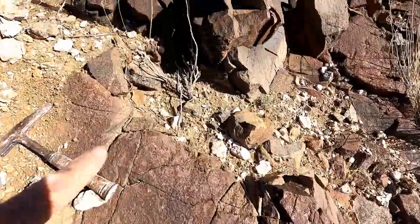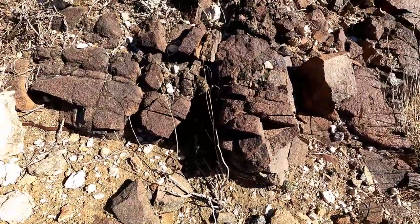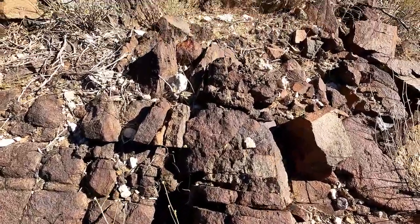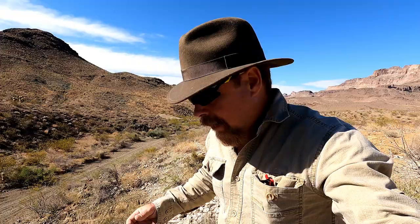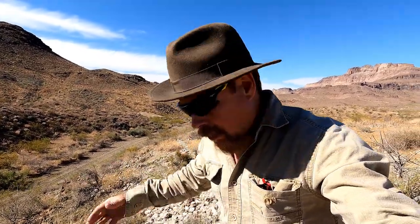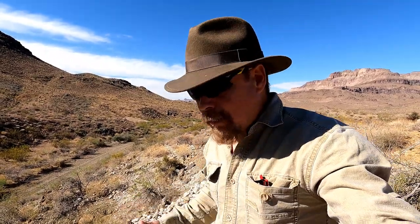One more thing — I want you to see something because this is very important. Running right through here, I got a dike. It's a basaltic dike — a diabase dike. You can see it running right through here. Why is that important? I've seen a lot of gold deposits that have formed in country rock wherever it's been cut by either basalt or diabase dikes. The reason is because the temperature heats up the rock and percolates the minerals out of the surrounding country rock. Then you've got groundwater in there that helps transport it and redeposit it.